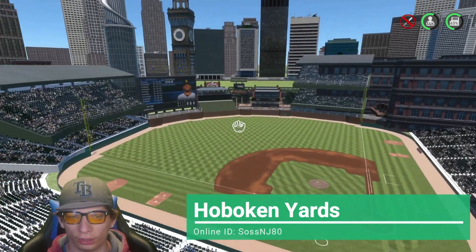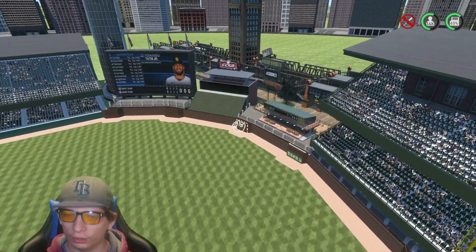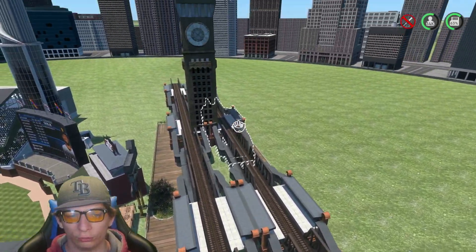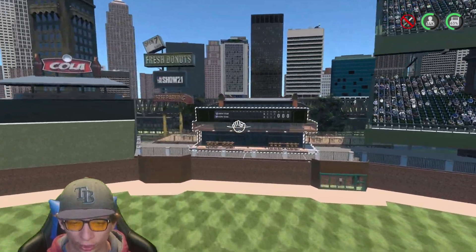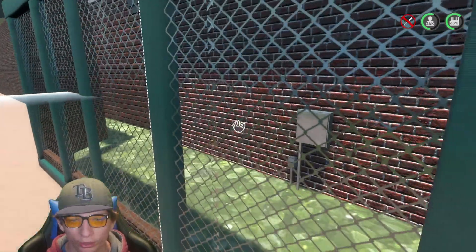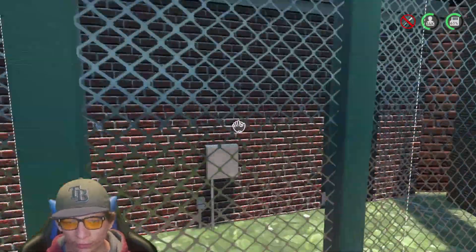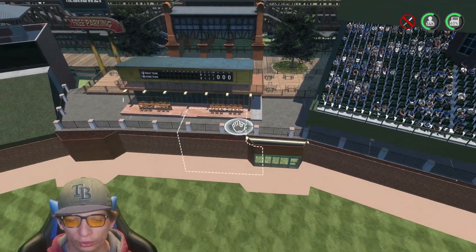Here's the next stadium — this one is really awesome, submitted by one of my viewers. Starting things off in center field, it looks really nice. I love the train track right over here and a big clock tower in the middle, looks really awesome. I like the brick wall and over here it kind of looks like a bullpen area or just a normal electrical area.